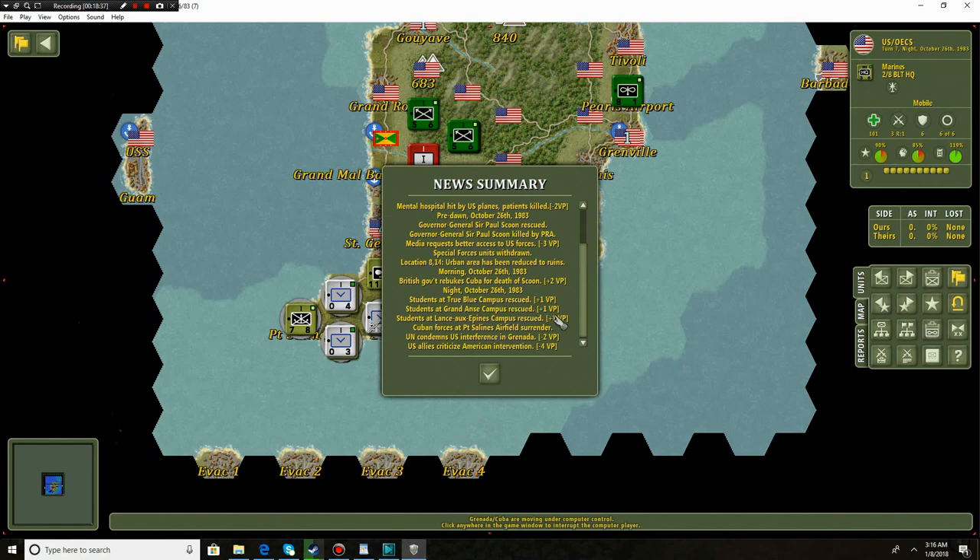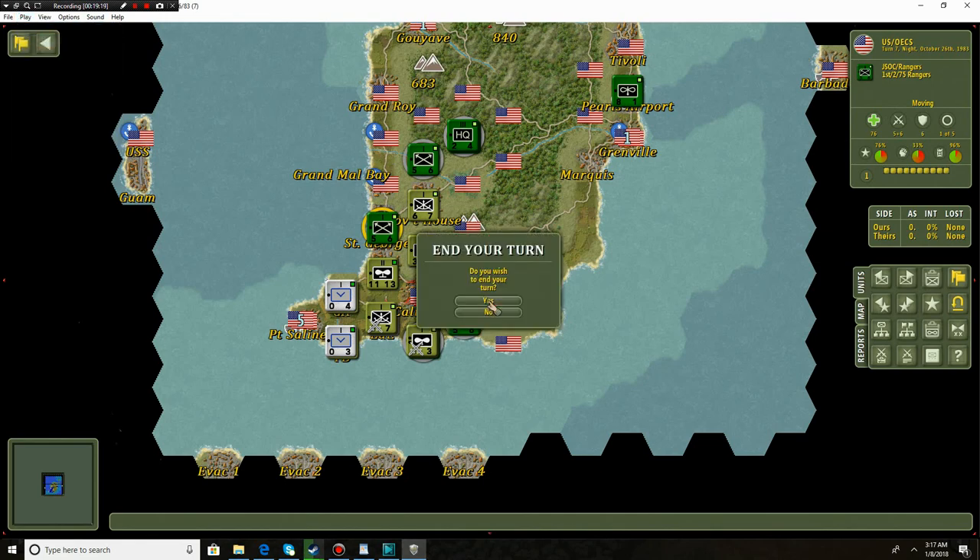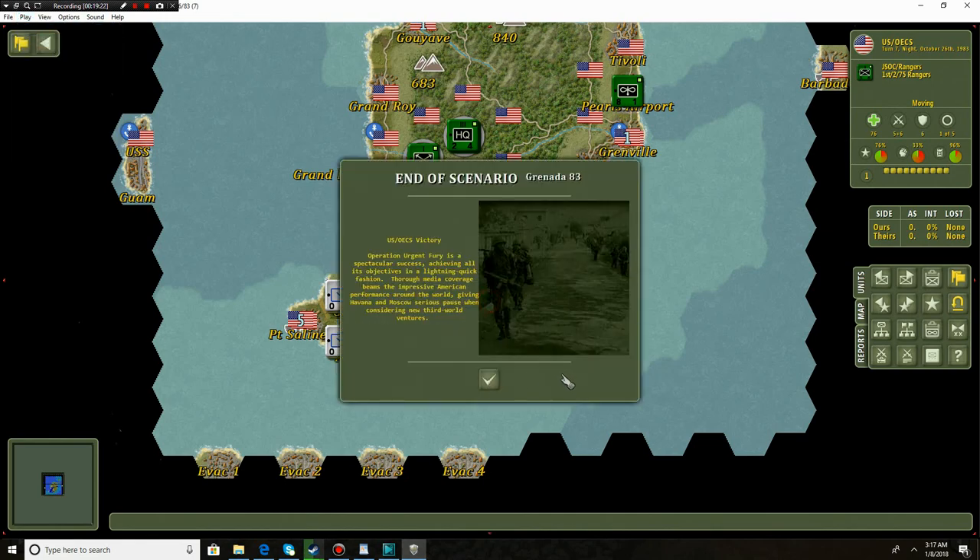Students at True Blue Campus rescued! Students at Grand Anse Campus rescued! We got a bunch of students rescued. The Cuban forces at Port Salines airfield surrender, but the UN condemns US interference in Grenada and the US House criticized American intervention. Even after defeating the government we're still having to deal with this problem. These are the students - we've rescued them, we don't have to worry about that anymore. Those regulars are pretty much finished. I think that's going to be a total victory.